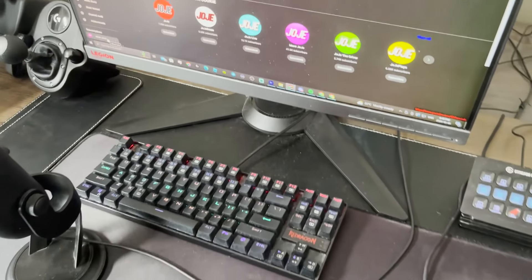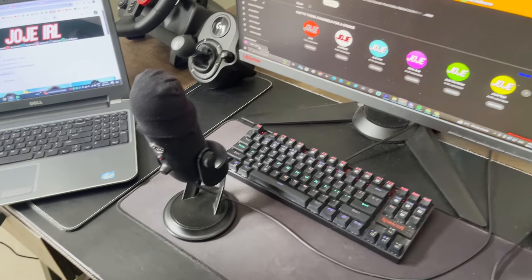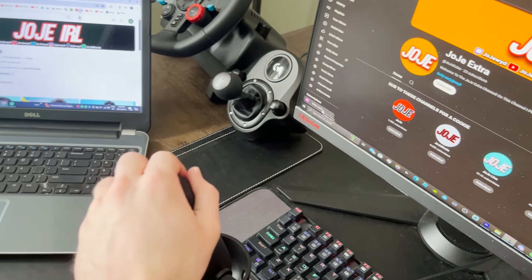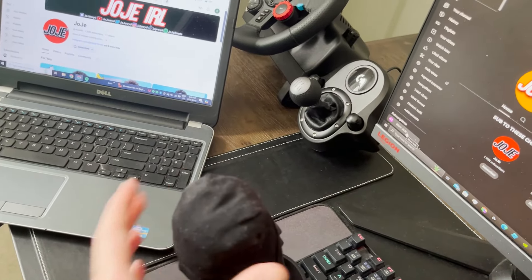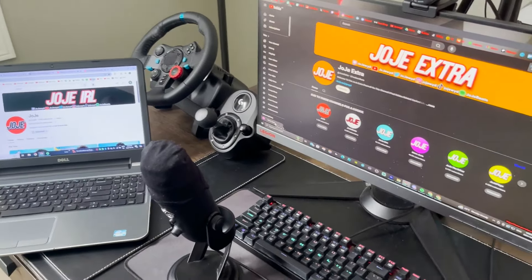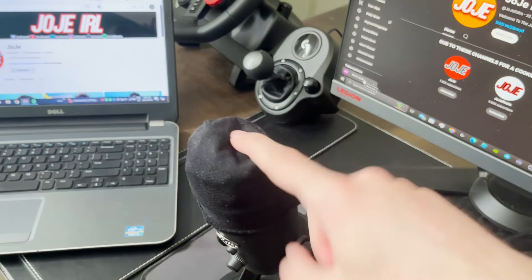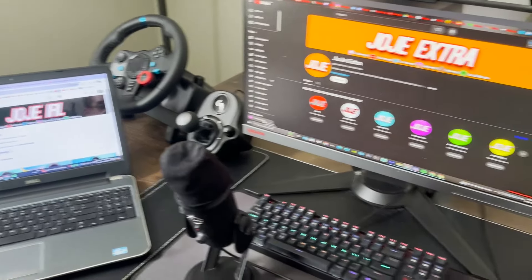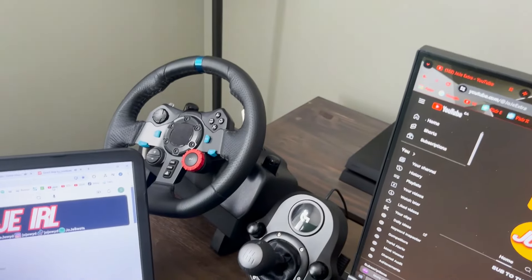Down here we got my keyboard — this is my Red Dragon keyboard, I've had it for a while. Then we got my mic right here, Blue Yeti mic with the sock. I use this as a pop filter — instead of getting a pop filter, I just use a sock. It honestly does the same job. If anybody needs a pop filter but doesn't want to buy one, get a sock you don't use anymore and put it on top — it literally works.